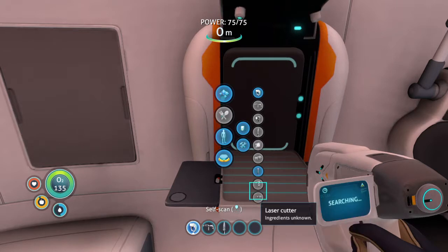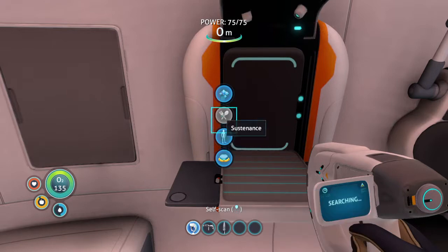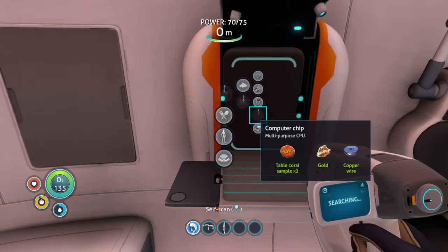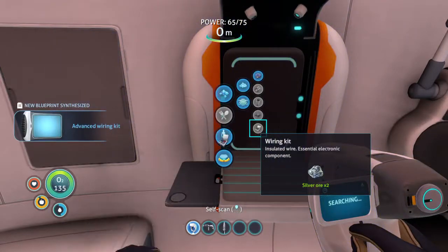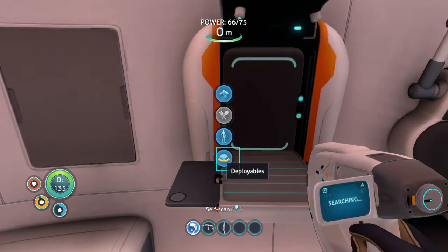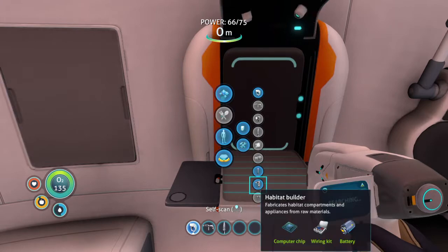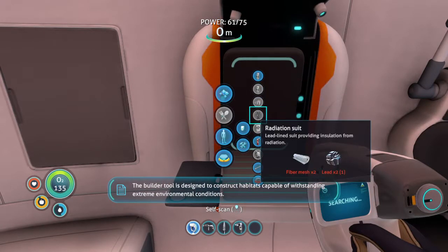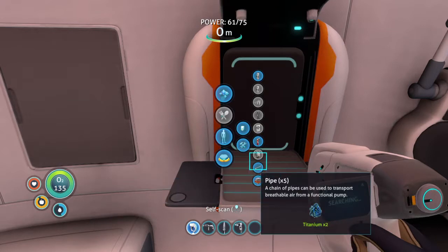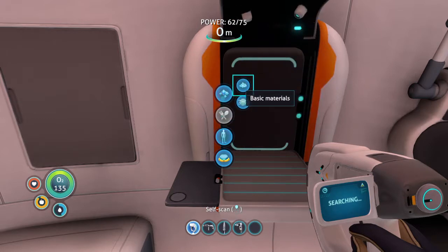Laser cutter — we didn't find the other piece of laser cutter. All right, habitat builder — computer chip, and we're good. Computer chip — oh, new blueprint! Sweet, what can we make? The habitat builder! The builder tool is designed to construct habitats capable of withstanding extreme environmental conditions. Awesome! I feel like we want this. I don't have enough creepvine on me though.